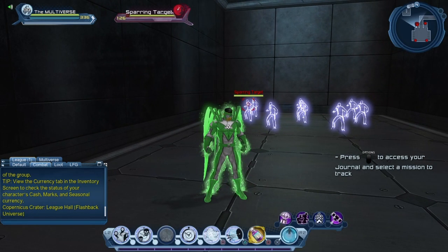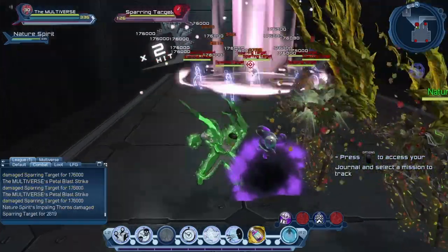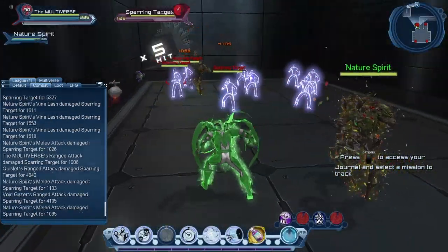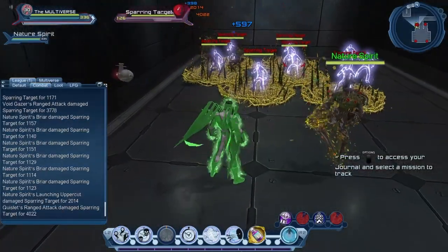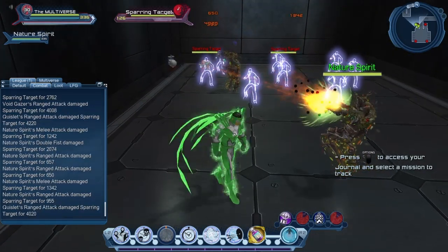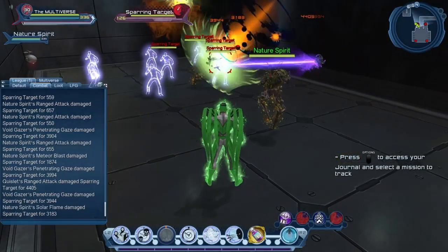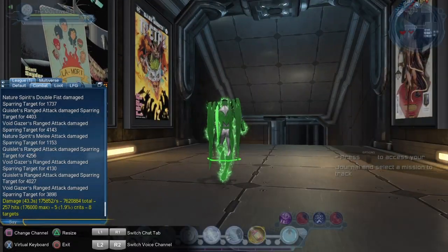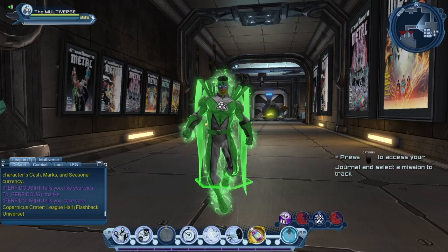Let us try our henchmen against the sparring targets, and the same with the orbital strike. Let's target the middle guy. I'm going to leave the combat parser for those of you who like that kind of stuff. These are pretty cool henchmen — we're going to try them in the open world against some actual enemies, as sometimes they react differently when you fight actual enemies as opposed to sparring targets.